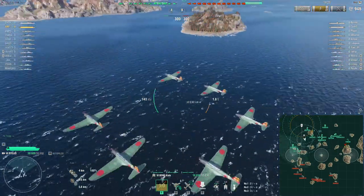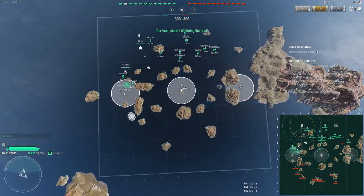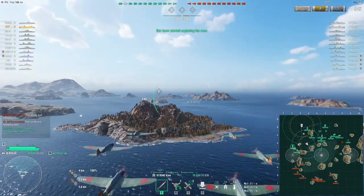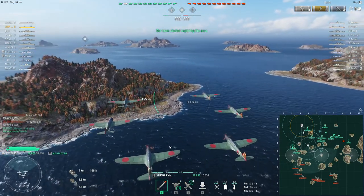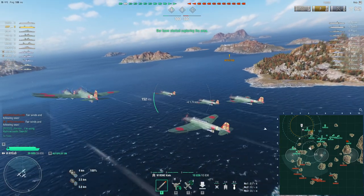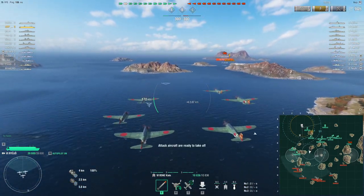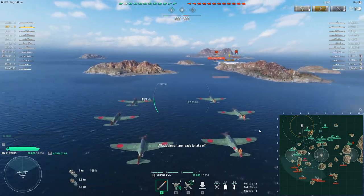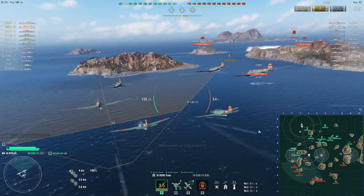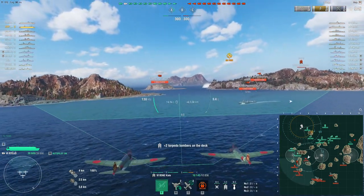Here I'm pre-dropping the first strike — you want to kind of pre-drop. I'm actually going to move my carrier over towards the Furious side, because if we look at the minimap there's two New Mexicos, a Dunkerque, Warspite, Pensacola, and both destroyers are over here. So this flank is very volatile and we don't want to be over here — we want to start moving away from this flank because it's unlikely we're going to win it and we don't want to get caught with our pants down.